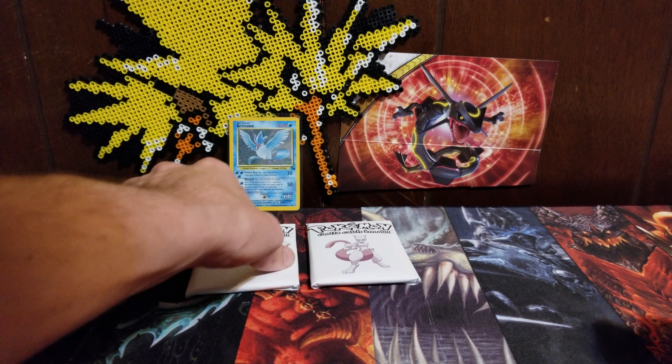We got our trusty scissors — these things can never do us wrong. Seems like the best way to get into these packs. Get right here in a corner and just slide her on down. In the first video we had some really good pulls, I really enjoyed the couple of Blaze Pokémon we got, so let's keep that going. Looks like we're starting this off — it's a non-holo, so we have a non-holo base set two Venomoth.